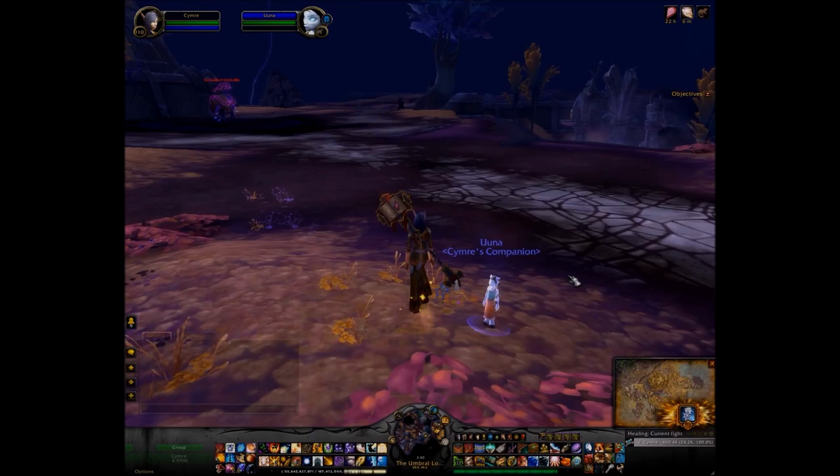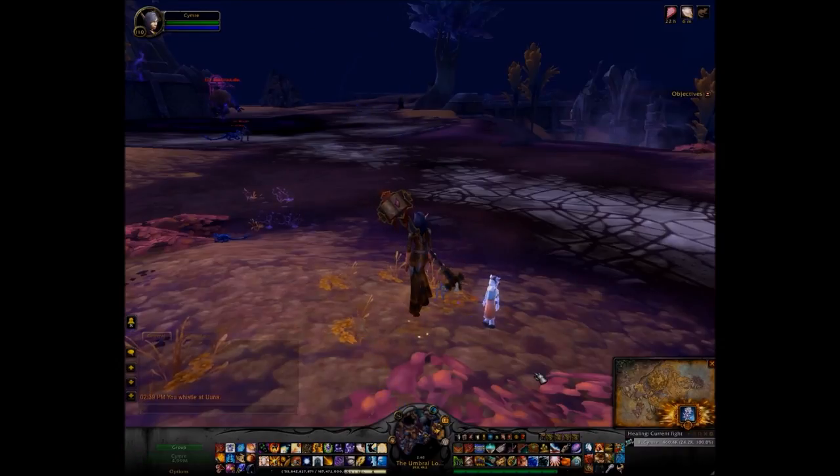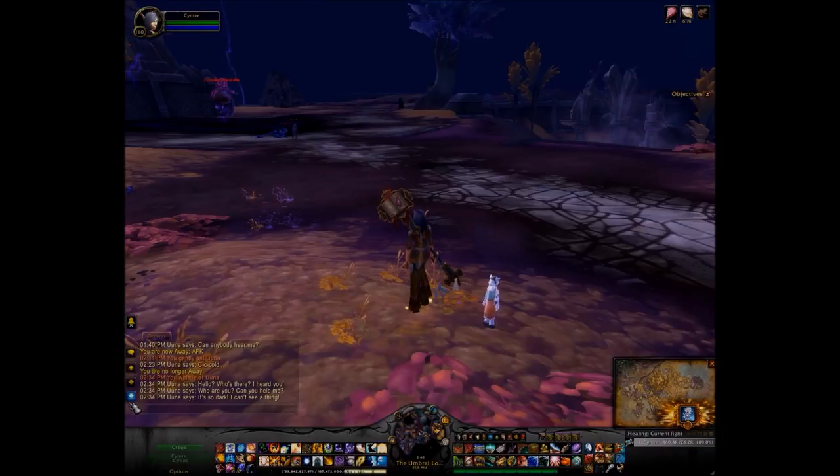Try a few emotes. I heard one that actually works is if you whistle at her. I actually tried it a minute ago on the ship and she emoted with those three lines: 'Hello, who's there?' 'I heard you.' 'Who are you?' 'Can you help me?' 'It's so dark I can't see a thing.'